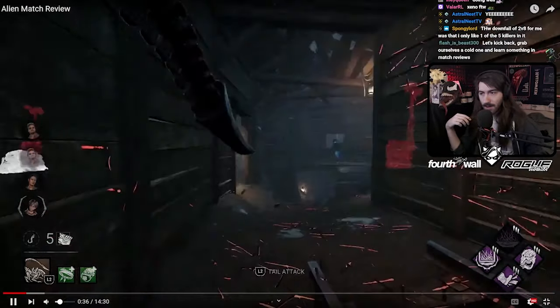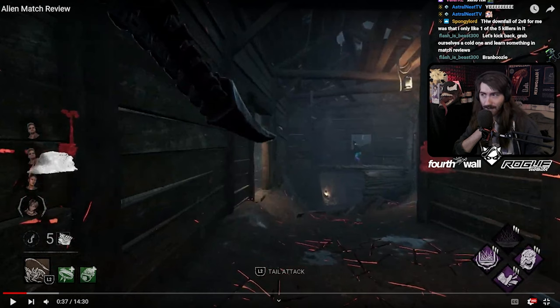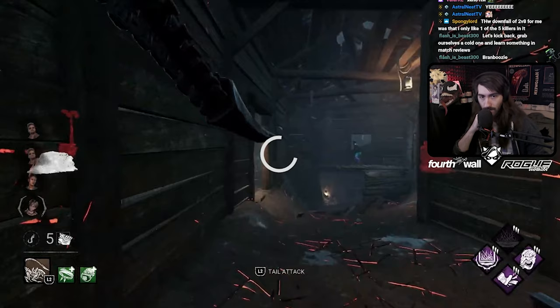You find somebody pretty early, which is good. With this situation, we like to call this 'Bambrain' — Bamboozlebrain. You block off that window, but this is the weaker of the two windows of this main building. The really strong window you have to worry about is the one with the breakable wall — and even when you break the breakable wall, that window's still very strong if you're chasing from right to left. So if you were gonna Bamboozle a window, you should have Bamboozled the stronger one straight ahead, because this one is pretty circumventable — all it has is just this vault and a really weak pallet.